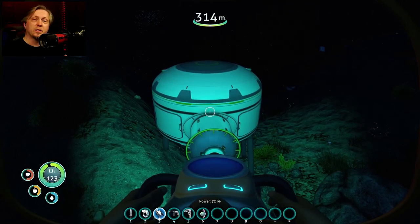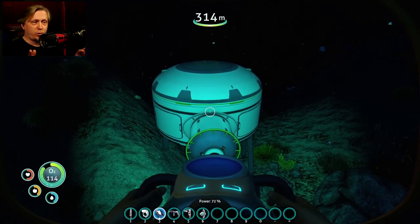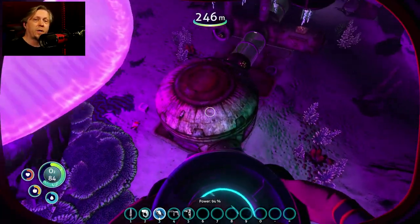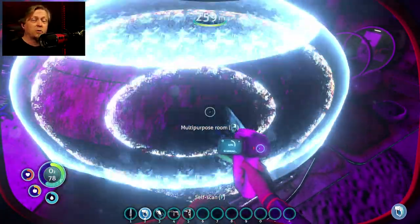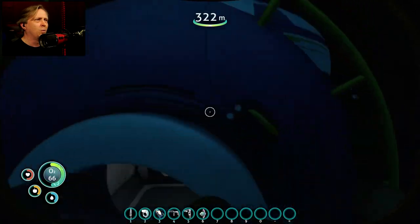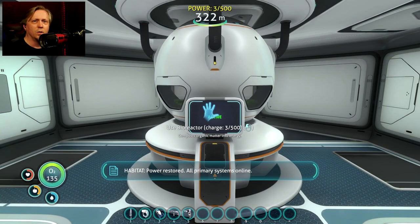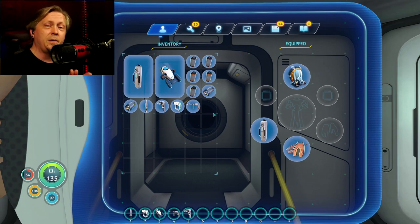A third option for replenishing oxygen while doing your work is building a base. It's too deep for solar power to work well, so go to the Degasi base in the Jelly Shroom Caves to scan and unlock the multi-purpose room, and scan the bioreactor fragments in the nearby Grassy Plateaus. Come down here, build a simple multi-purpose room with a hatch and a bioreactor in the middle, put a Reginald in there, and that gives you enough power to complete all the work.